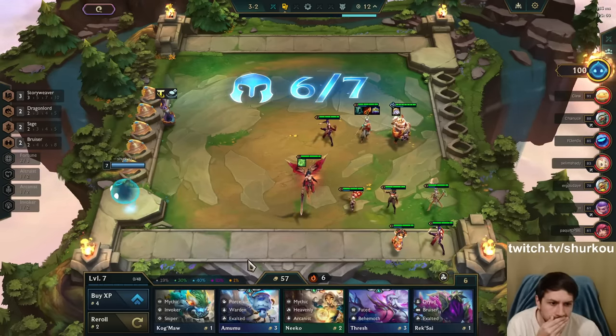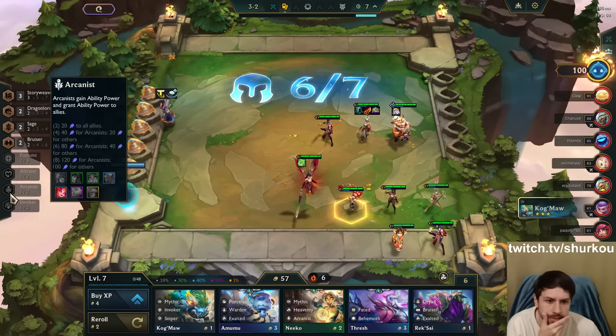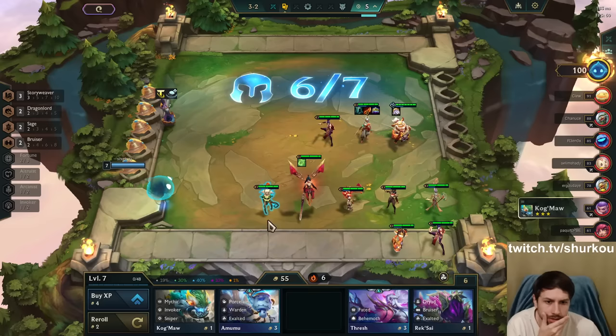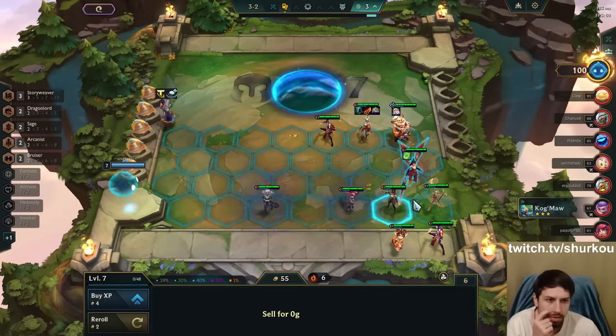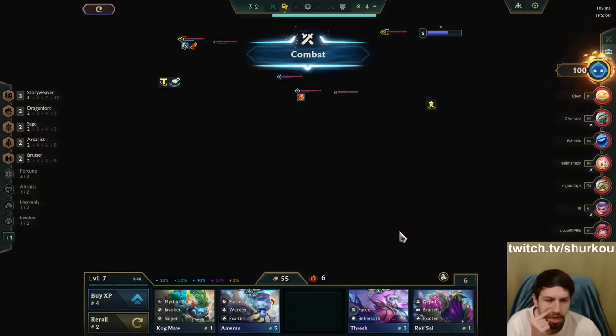Fortune, Altruist. Do I have anything I can play? Arcanist. We're building a decent team, I would say.